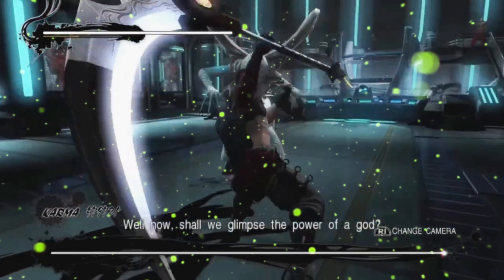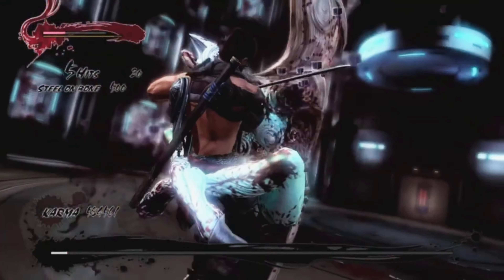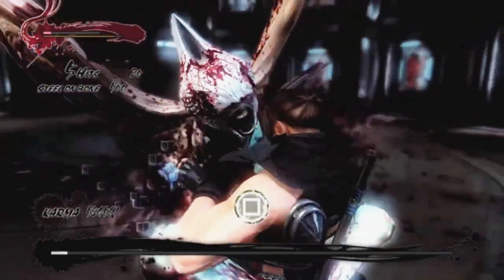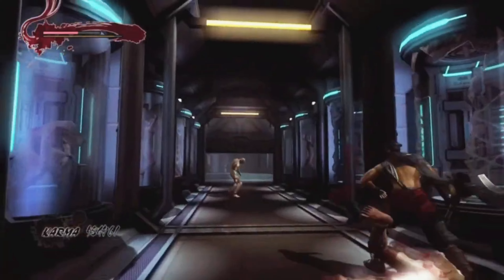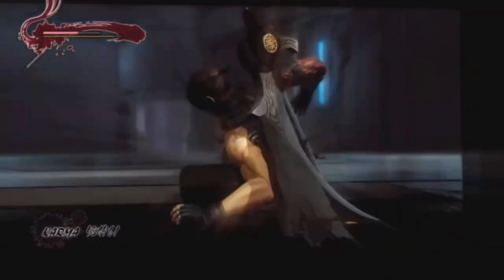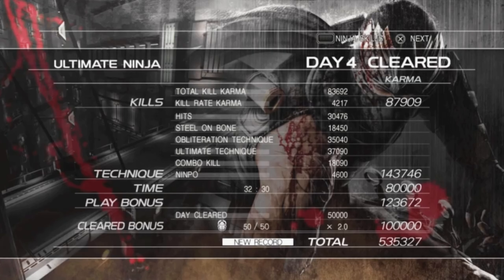I lost all the footage of Day 3 - the clips are gone. Jumping straight to Day 4: I fought her using this OP-on-bosses technique, destroyed her in a few seconds, escaped, and cleared Day 4 on Ultimate Ninja.